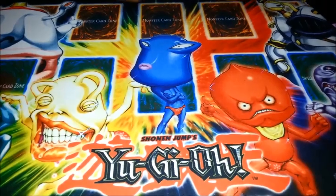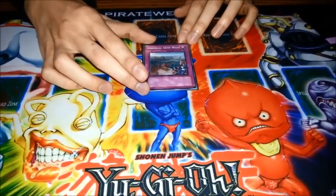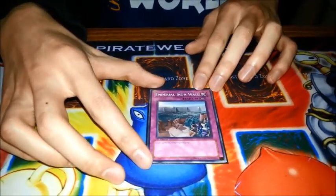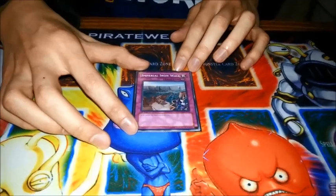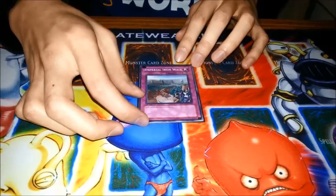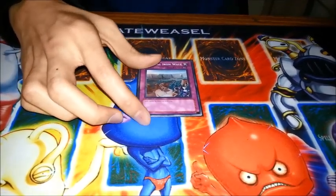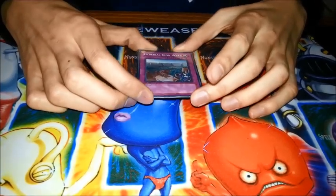The first card that is probably the best option possible against Elemental Dragons is Imperial Iron Wall. A big part of Elemental Dragons is banishing cards from their grave, from their deck, from their hand. Imperial Iron Wall just prevents all that from happening — they can't even attempt to activate their effects if Imperial Iron Wall is active, and it cripples the deck if they don't have an answer to it.